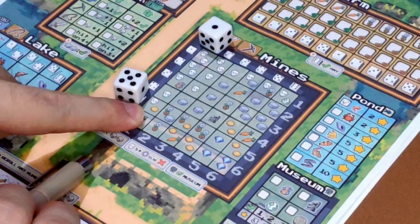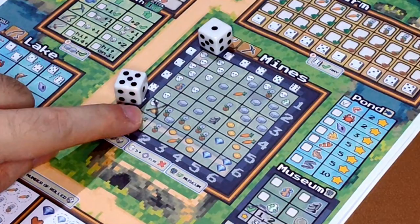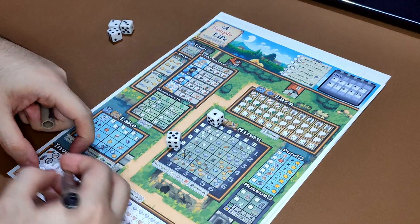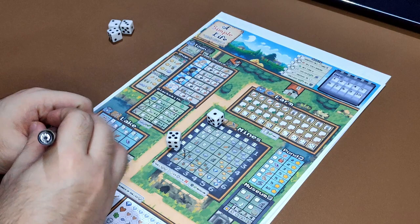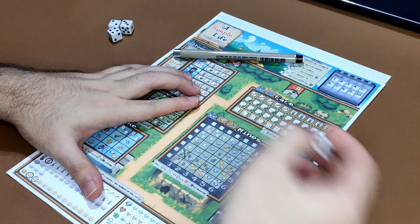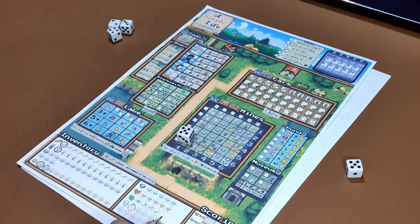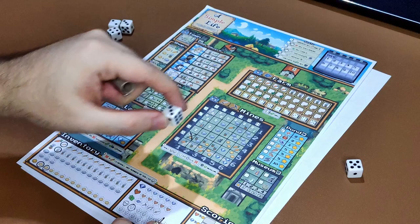After crossing that cell, you gain any of the icons inside it — except if it's a monster. For the coin, you immediately gain it. For a monster, you have to fight it. To fight a monster, you roll one of the dice you just used. If you roll 5 or more, you defeat the monster and circle it in your inventory. If you roll less than 5, the monster defeats you and instead of circling it, you cross it.